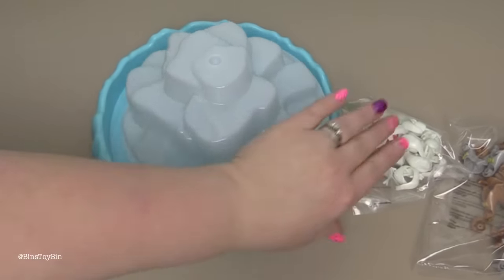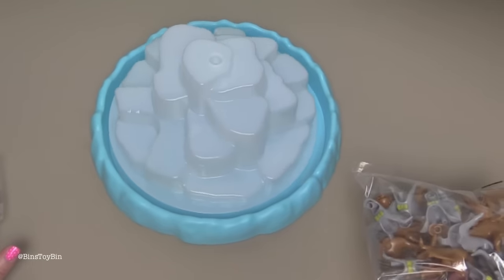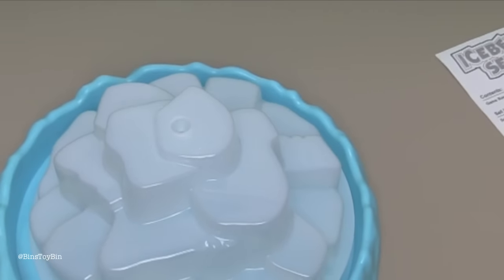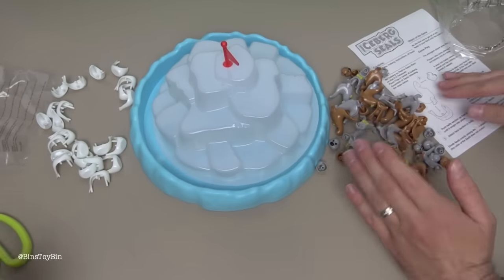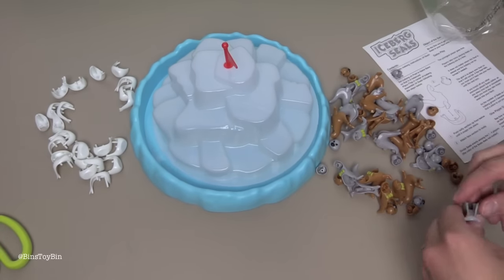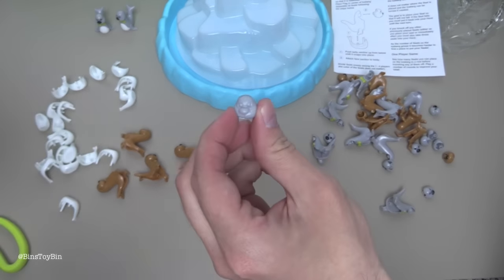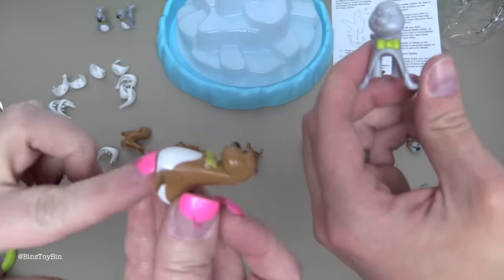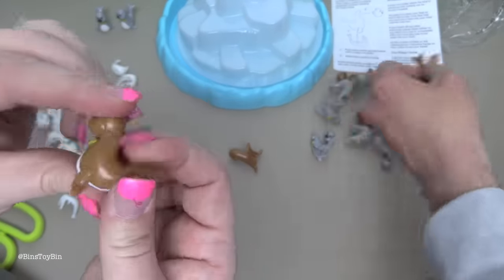Assemble the 24 seals. You have to put their face and their body together. I've got seal heads all over the place! It's odd that the seals didn't come all assembled — that's really weird. It took me about 20 seals before I figured it out. They forgot to paint this one seal's face. In case you ever do this, the bottoms have a hard time snapping on — you have to push in at the flipper for it to snap in.